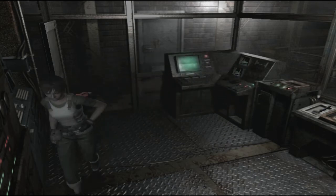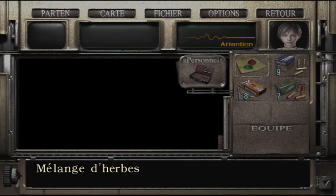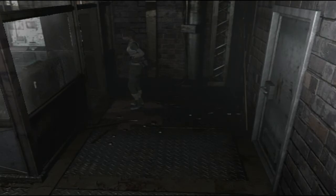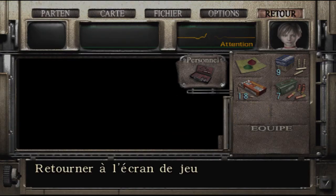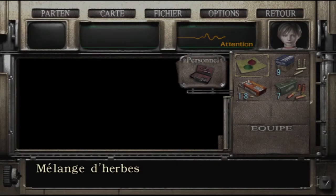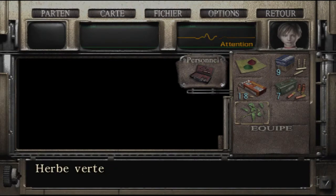Il y a toujours le bidon d'essence là-bas, et des cartouches de fusil. Je vais prendre le bidon pour le rapprocher un petit peu — pour l'instant on en aura pas besoin puisque c'est Billy qui s'en sert pour faire les cocktails, et Rebecca ne sait pas en faire. C'est juste pour éviter d'aller le chercher à 10 km. Je ramasse aussi la petite herbe verte et je me soigne.